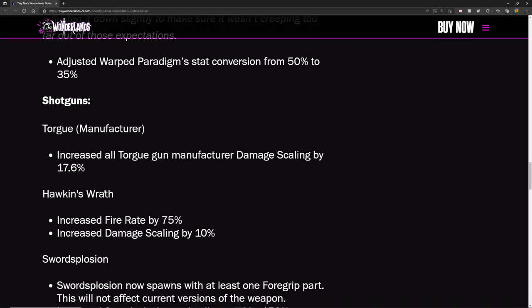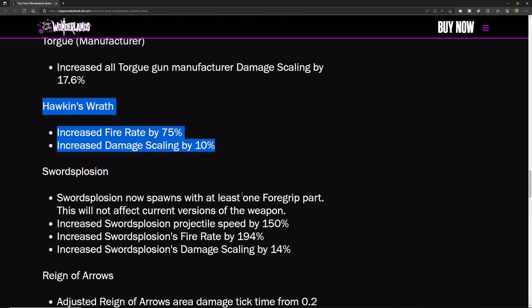Hawkins Wrath has its fire rate increased by 75% and damage scaling increased by 10%. That's good — Hawkins Wrath is only obtainable from the Chaos Chamber and it felt really bad before. Sword Explosion now spawns with at least one Four Grip part, but this will not affect current versions of the weapon, so you'll need to farm a new one.